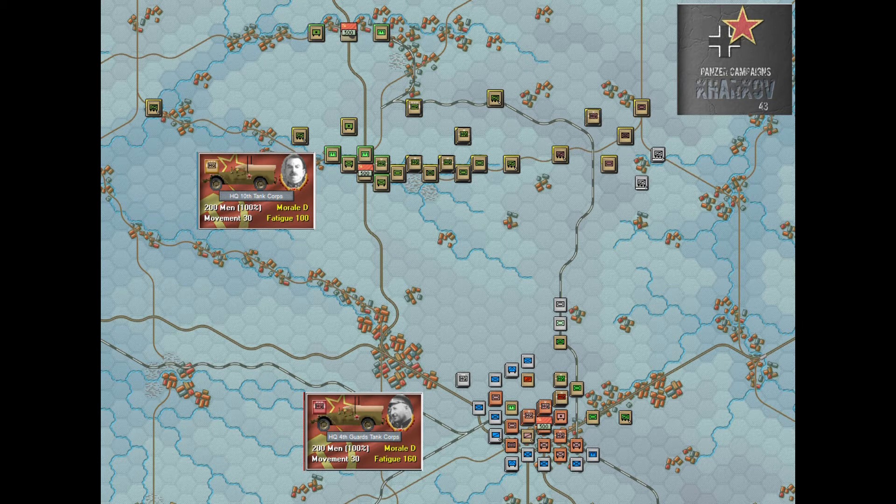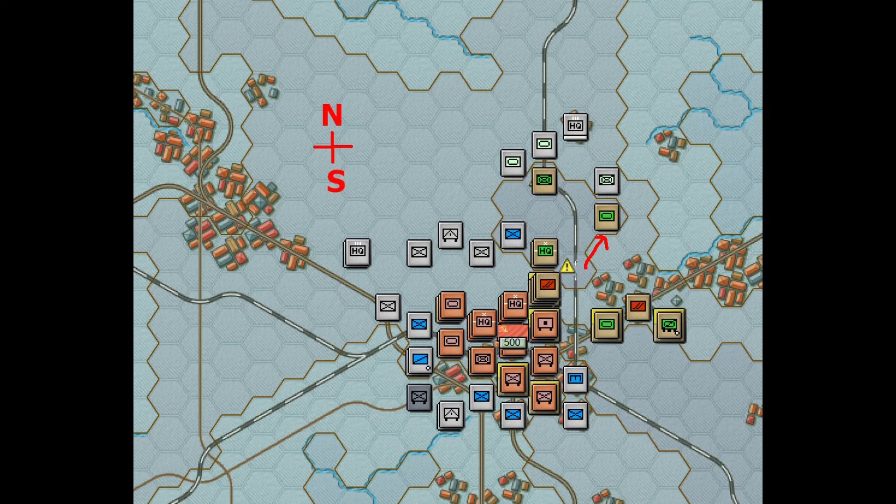Here is a view of the entire map with the five key points, distributed along the western side of the battlefield. This is Krasnoor at the end of my second turn, and as you can see, the German player is trying to isolate the 4th Guards in Krasno, which is a sensible thing to do.